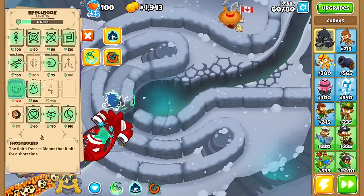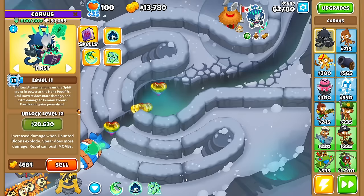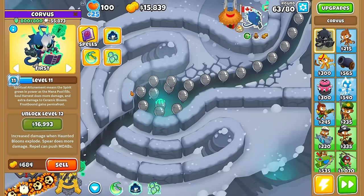I'm going to Frostbound the BFB — it does not work on BFBs, only on regular bloons for the moment. We also got level 11 in the meantime: Spiritual Attunement, meaning the spirit grows in power as the mana pool fills. So you definitely want a full 800-mana pool if you just want to do some damage. Looking at the ceramics — it takes off a ceramic cleanly, but the spirit's not very strong by itself. Also, it still can't pop Lead or Purple.